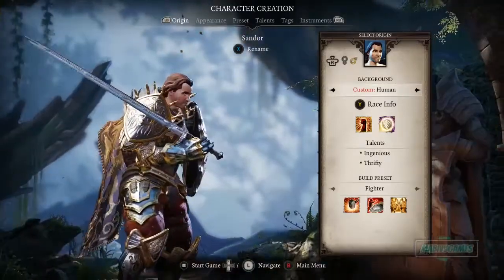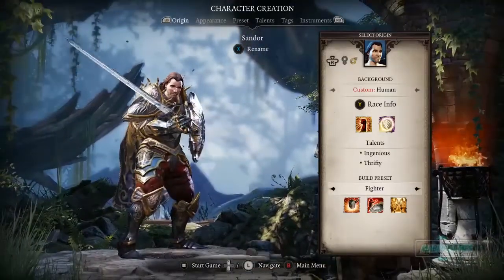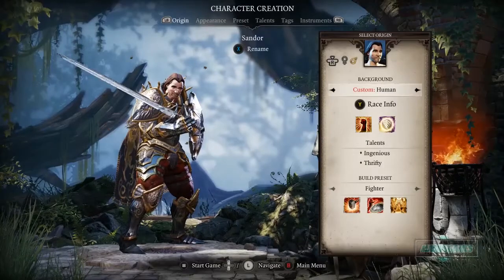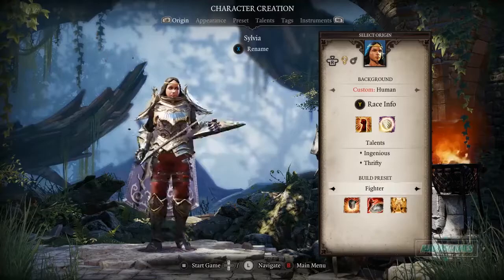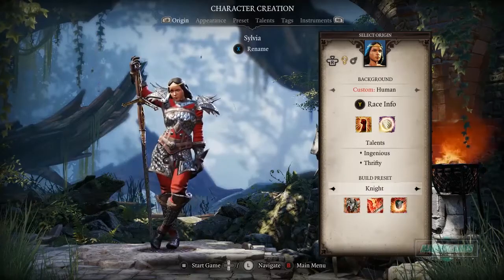I don't know what the undead stuff does, but I think we'll just go with the straight-out human. Very basic, I know — super fancy with the human. And we'll pick a girl because I love me my girls. Then let's look at the classes: we got fighter, inquisitor, knight — that looks really cool.